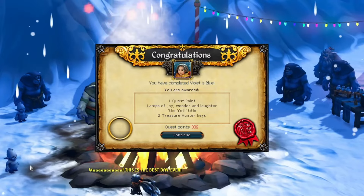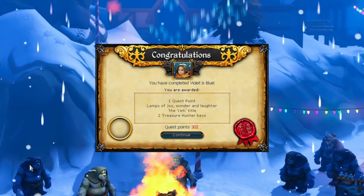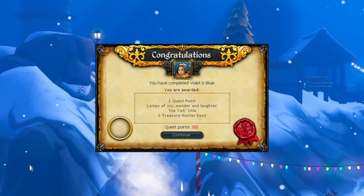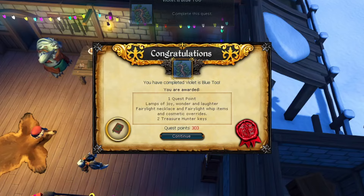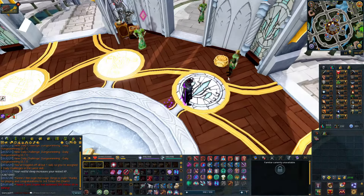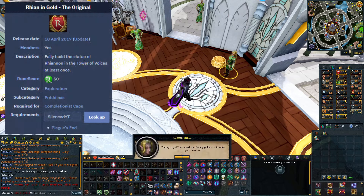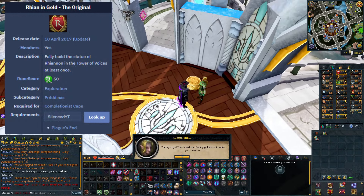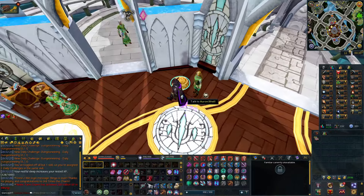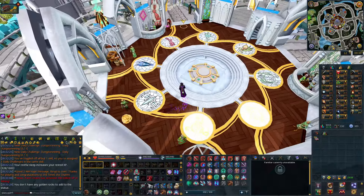I decided I would complete a few quests — I actually never completed Violet is Blue 1 or 2 on my main account, which is a bit embarrassing. So those two quests are completed. I've been going over a lot of the tasks that need to be completed, and one of them is the task called Rag and Bone Man — the original. All you need to do is go over to this person at Prifddinas and toggle the golden rocks, so now I'm going to start getting golden rocks to add to the plinth.